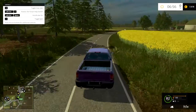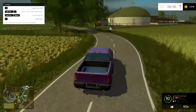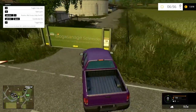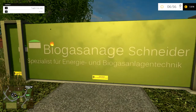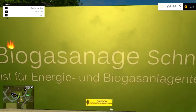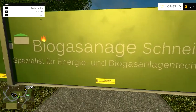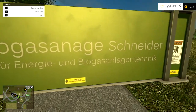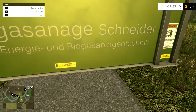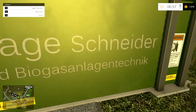I really don't like that slurry trigger — it's a confusingly positioned one. There's some more forestry area here. Looks like we're heading to the BGA. Biogas — there's a missing L in the name, it should be 'Anlage,' not 'Anaga.' Schneider — specialists for energy and BGA technology.